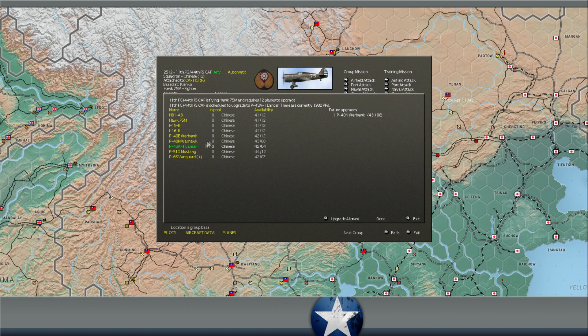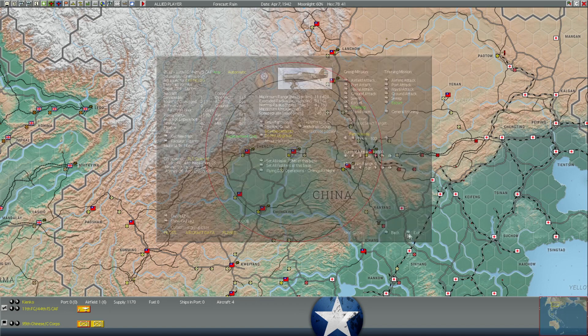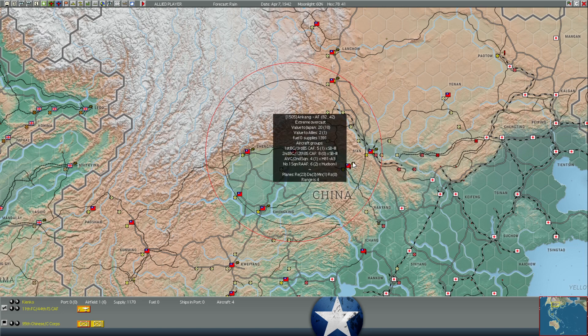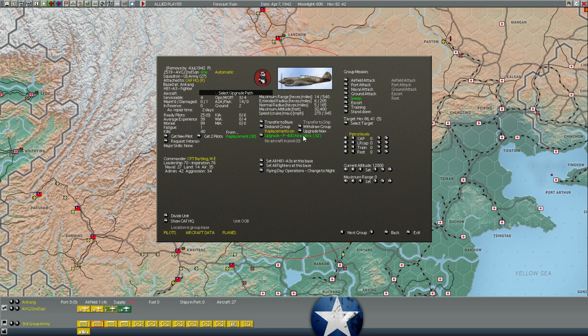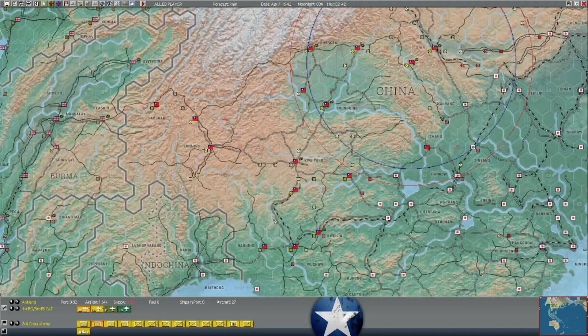Is the P-43 any good? Because apparently we've got three of those available, and this group's currently flying Hawks which are not good. These H-81s could in theory upgrade to Air Cobras right away, which would give them 27 aircraft versus five, but it takes a long time for them to equip. They're about the same if not worse.